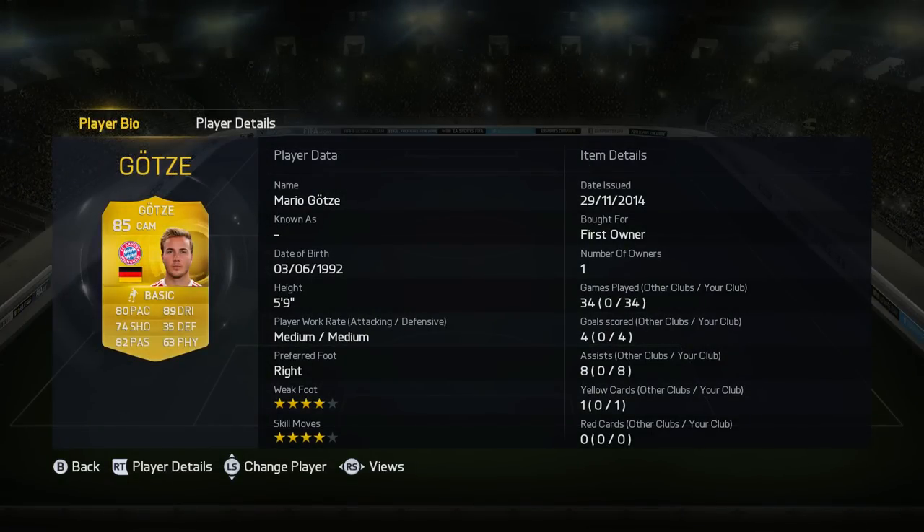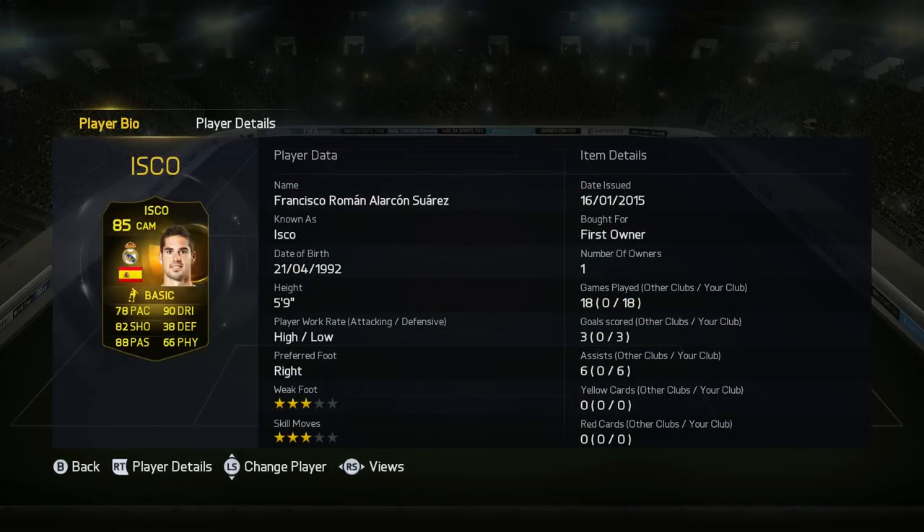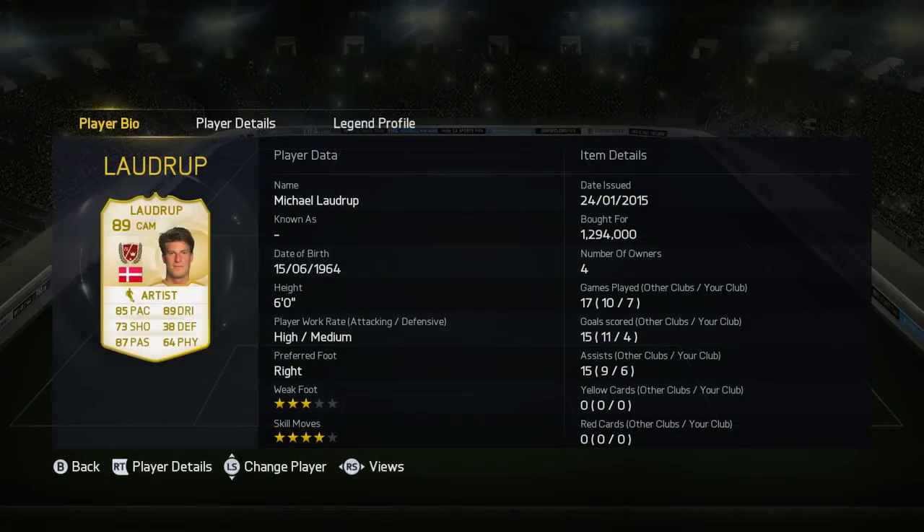Our midfield looks like this: we've got Goetzer at left centre midfield. Now bear in mind this is a very very attacking midfield — I've basically done it so you can go on counter attacks and just annihilate your opponent with goals. You will let goals in but you'll definitely score goals, that's for sure. We've also got second in form Isco, you guys know I'm quite a fan of him, he's got great dribbling and amazing passing as well, a really solid little player in this team.